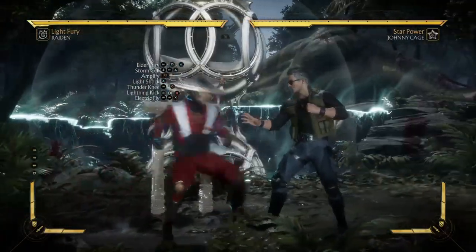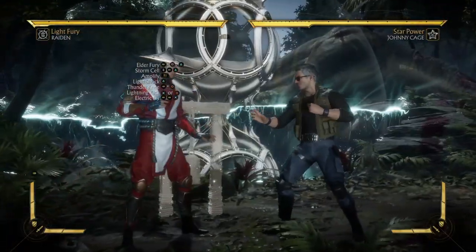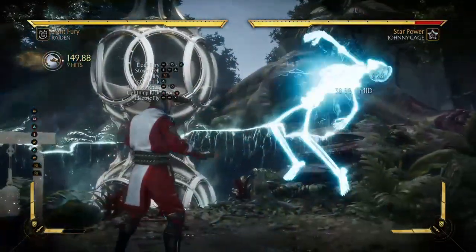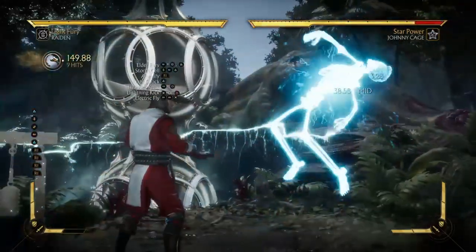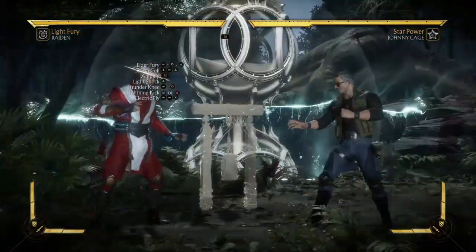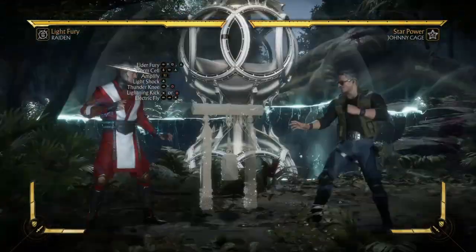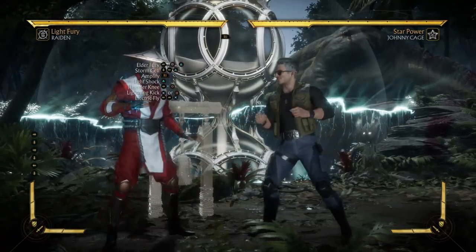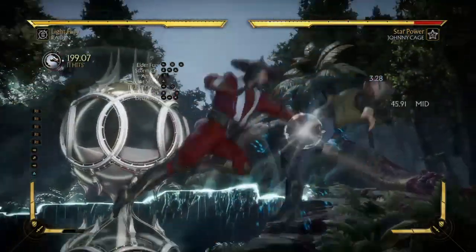Back one two, down back two — back one two, down back two. Now we're gonna amplify it, from the Elder Fury to the amplified Storm Cell. Amplified — boom — that's how you get off the combo juggle.